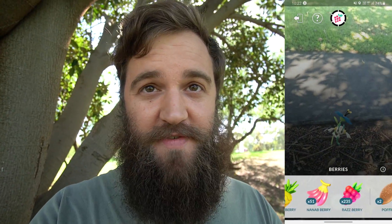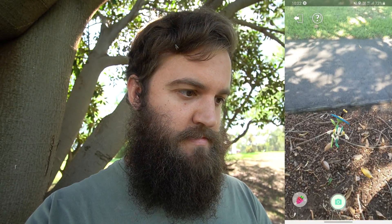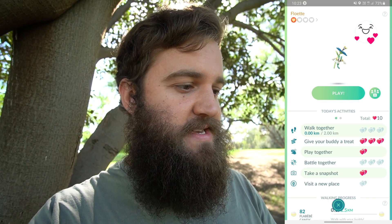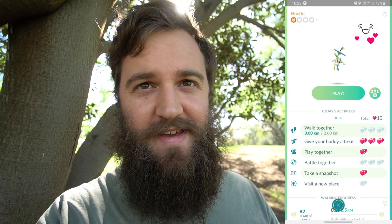To get this done today efficiently, we're going to be using a Poffin - two times hearts for everything you do! He's pretty excited about that. We'll play with him - tickle tickle tickle. We'll take a photo - that should be a few hearts. Check it out, already did 10! Insane. Just walking with my Floette. We can get another six hearts - two, four, six. Battle together, visit a new place - there's well over 20 hearts there thanks to the Poffin.